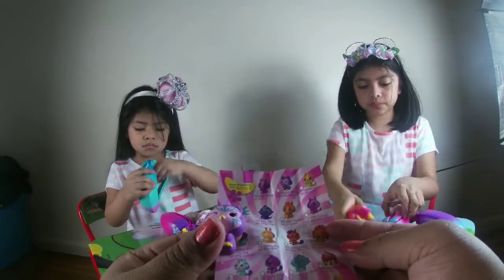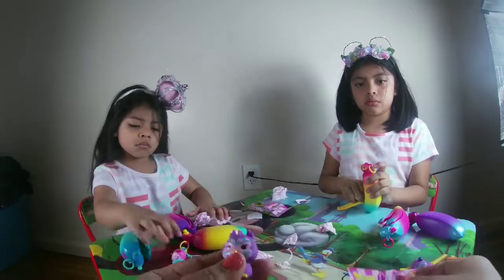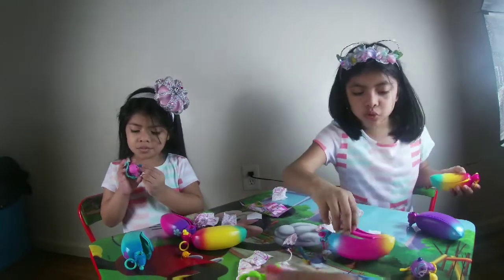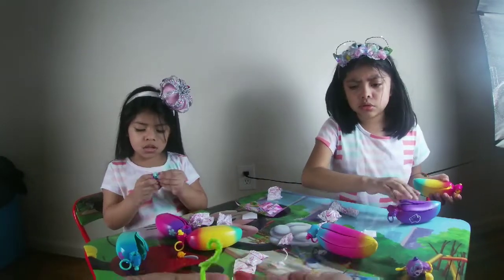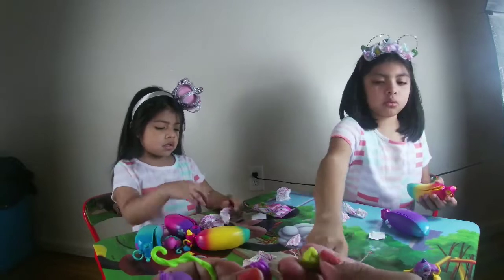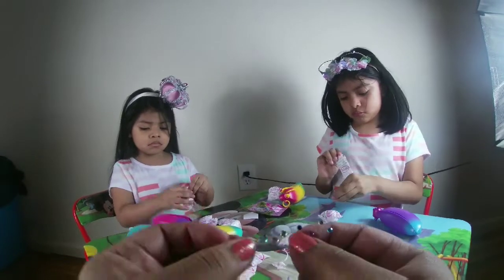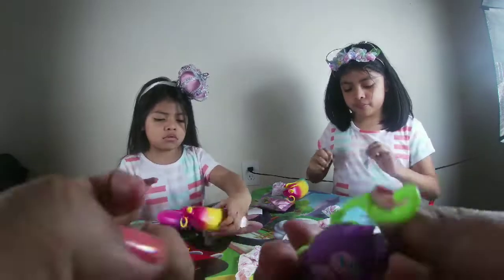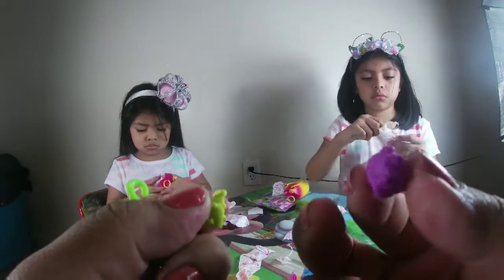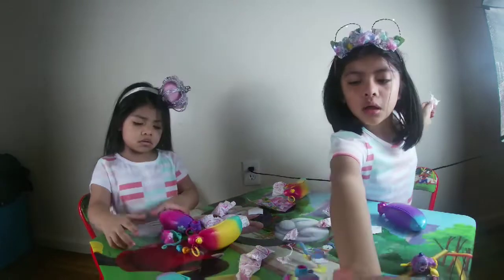This is the second one and she gets Ophelia Owl and her best friend is Buddy Rhino. She gets a cupcake and a little cake, and these are her gemstone hearts. There's also a little bug with a cake.